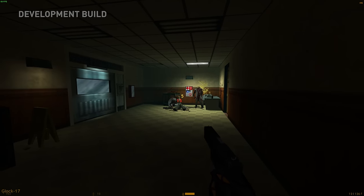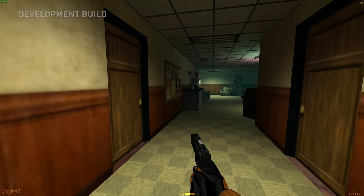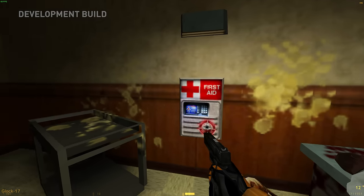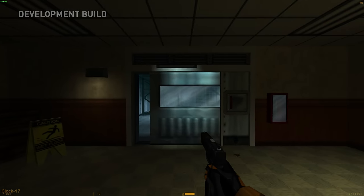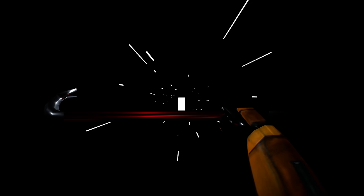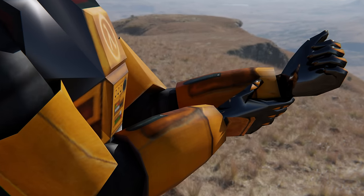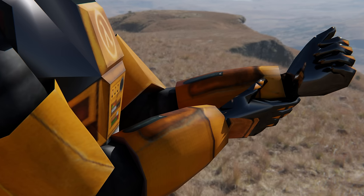The team is already working on a new build of the mod that will include six whole chapters, from Black Mesa Inbound all the way up to Blast Pit. But when that demo will come out is still unknown — they are working incredibly hard to get it done, though. I was also given some renders of the weapon models used in this demo, from the crowbar to the SPAS and the Glock. We also have the classic HEV suit hands rendered, showing a HEV suit that's a nice mix between the classic one and the Black Mesa one.